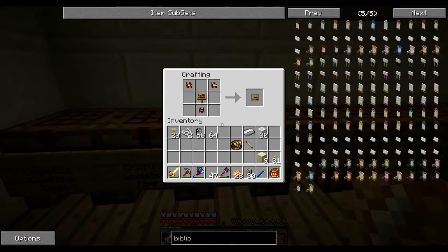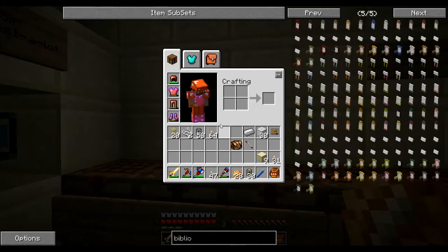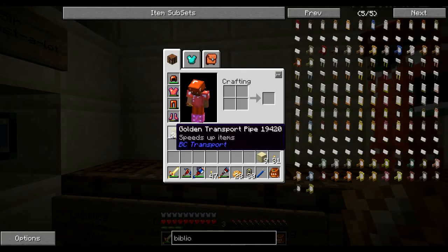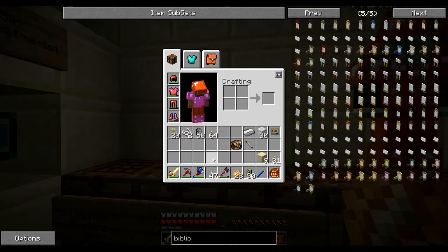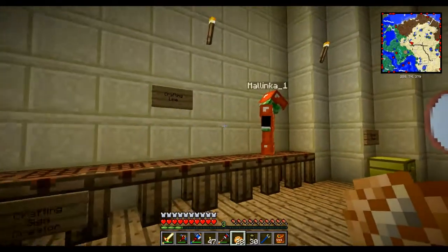This is something called the Crafting Sign Creator — diamond chipset, gold, and the sign here. It's not required as part of the build, it's just that I like them. That's the only reason — they're not required at all. It is so freaking useful though, and it has its uses. We'll show you how they're useful at some point. On me I've also got some gold transport pipes and some other basic logistic pipes, which are worth carrying around because you might need them later when building the system.